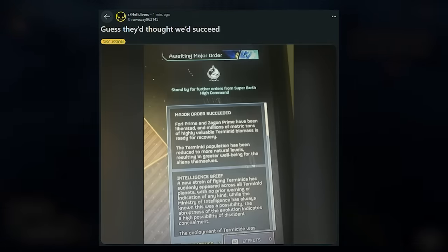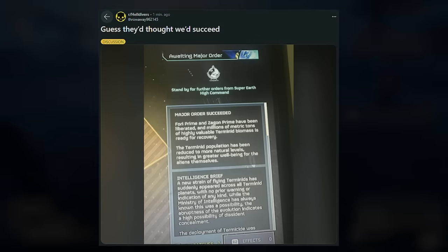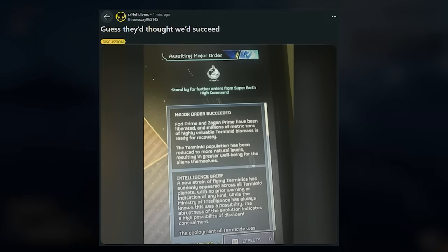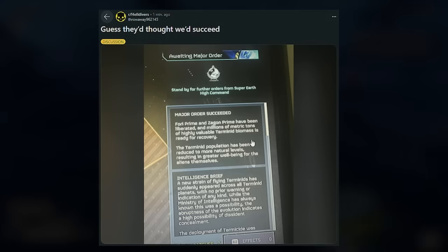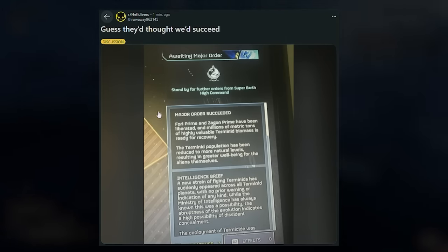So earlier it looks like we failed the previous major order, though I'm not entirely sure what's happening. There was a message that popped up saying the major order succeeded — it says 40 Prime and Zygon Prime have been liberated, and millions of metric tons of highly valuable terminated biomass is ready for recovery. The terminate population has been reduced to more natural levels, resulting in greater well-being for the aliens themselves.